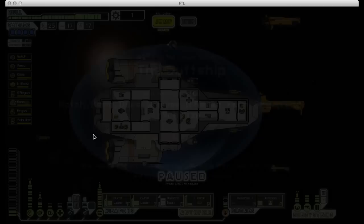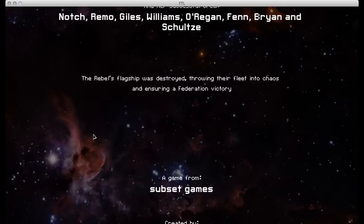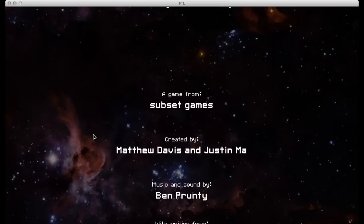And there you go — that is how I play FTL. We got pretty lucky on that run with the weapon drops, and I definitely made that last fight look a lot easier than it really is, just because I've done it so many times and we had such a powerful setup. But yeah, that is a pretty good walkthrough, I think, of how I play the game and the strategies I've used. Hopefully you found that informative and entertaining. I will catch you guys next time — see ya!